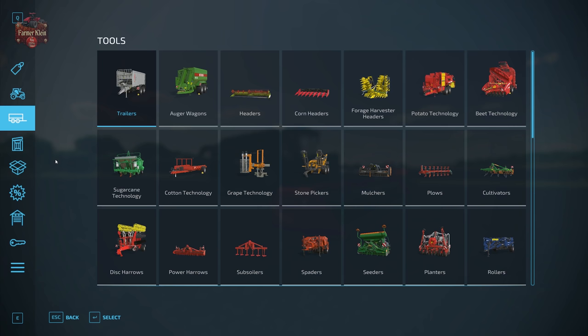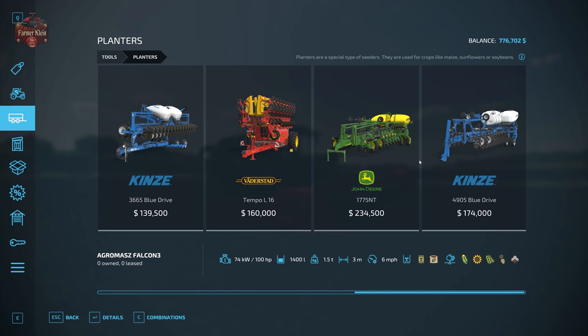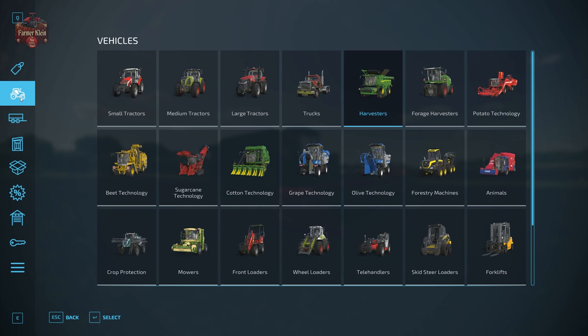If we go to Tools and then Planters, any base game planter should have the capability of planting sunflowers. From the Falcon 3 all the way up to the Kinsey Blue Drive 4905, you can see the sunflower icon indicated. We are going to be using the Kinsey planter for this particular video.